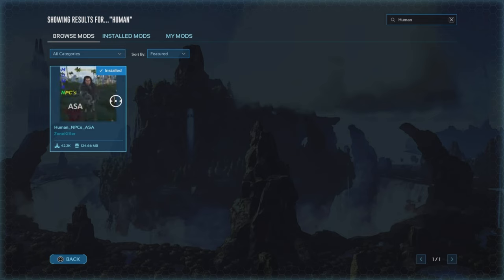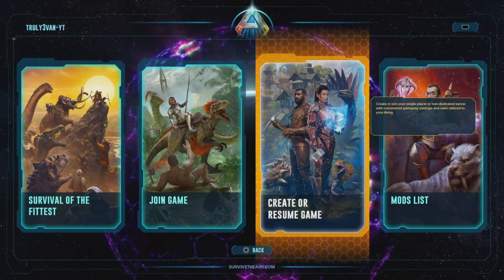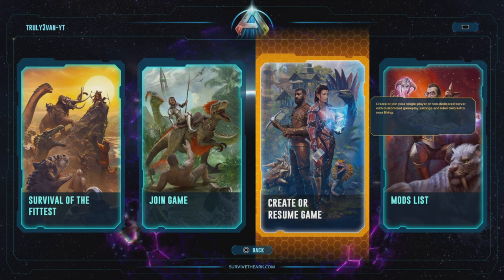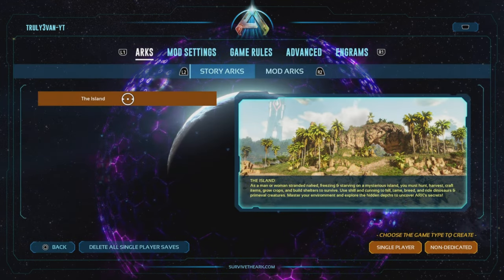Make sure you got Human NPCs installed. It's really a quick download. Now I kind of already showed y'all how to do it during the stream, but we're going to take it back to the basics.